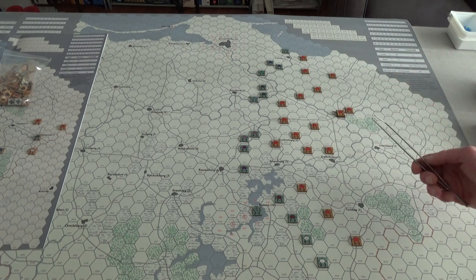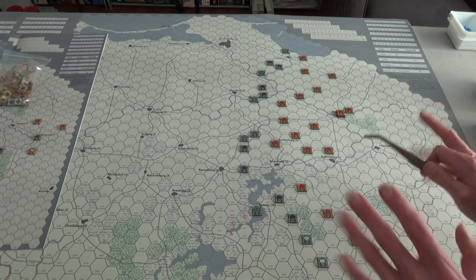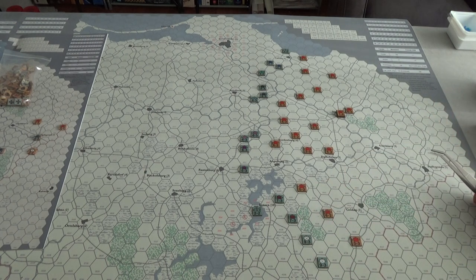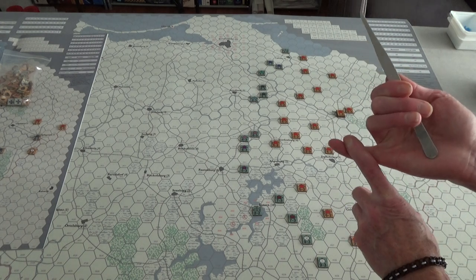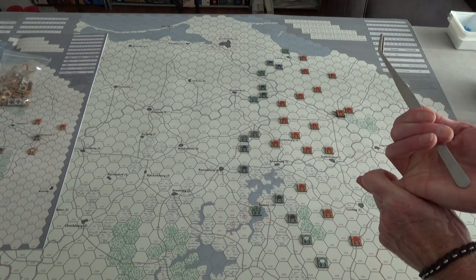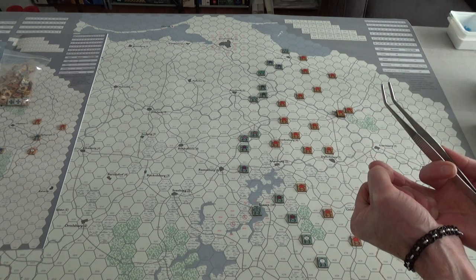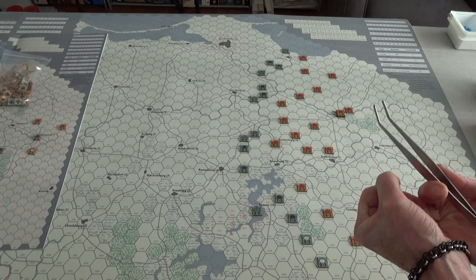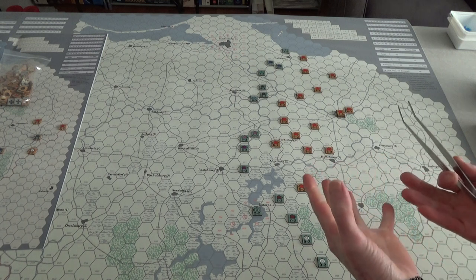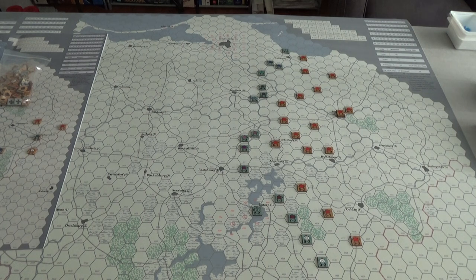Why did I pick this scenario? Well, it's a small counter count and there are no reinforcements. I used all the optional rules — they're not too bad. Also, based on a YouTube video, Matt White was pretty positive about it. Secondly, it did not break the bank for me getting it to Canada. Third, it seemed like a rule system I could tackle. I'll show you the rulebook quickly so you can see what I mean — nice big font, not too bad.